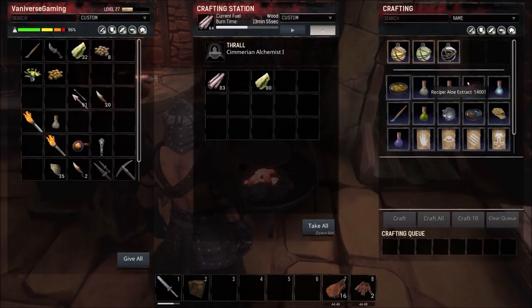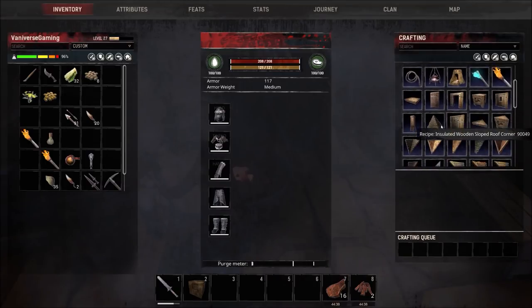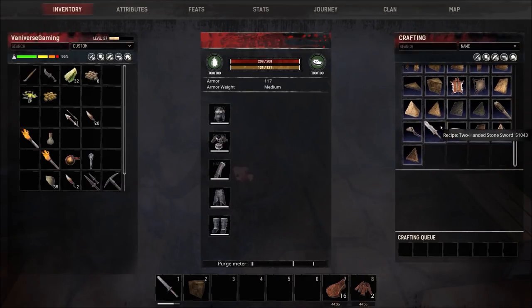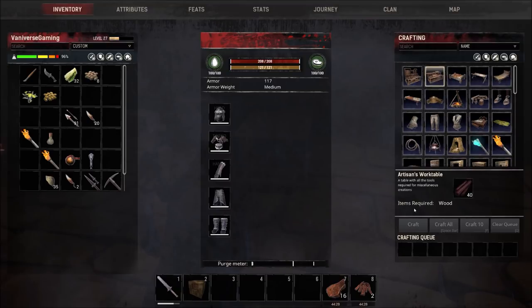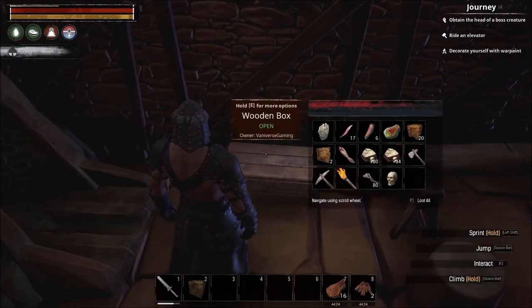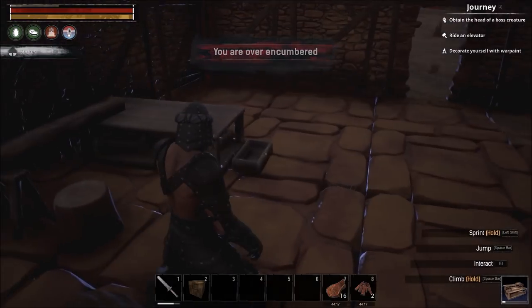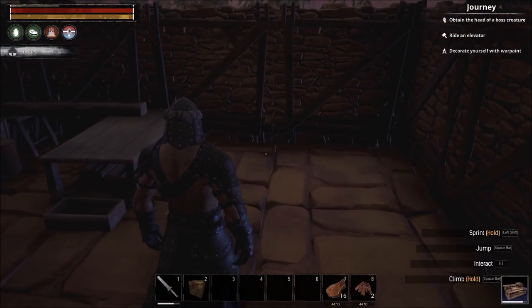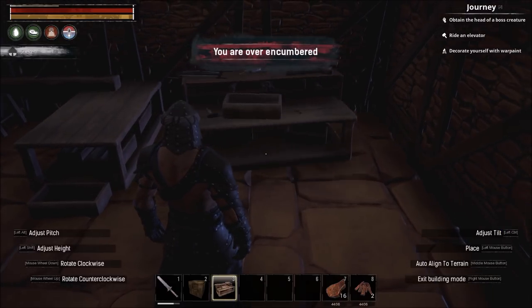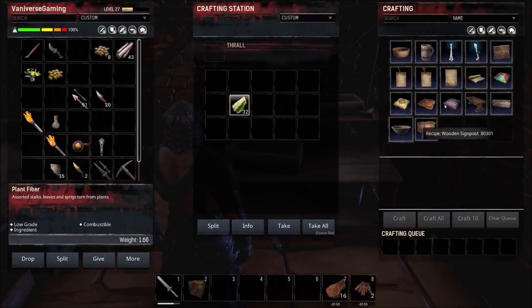Once you have your inking brush, the other piece you need is papyrus, which is made on the furniture bench — specifically the Artisan Work Table. I'll craft an Artisan Work Table, put it down, and that gives us the ability to make papyrus. Right here is the papyrus recipe — you just need some fiber, throw that in there, and craft.